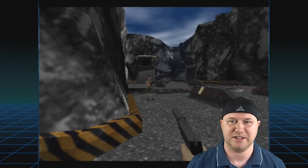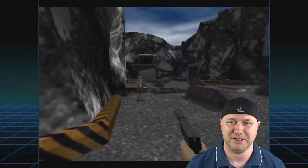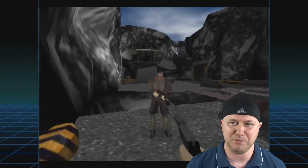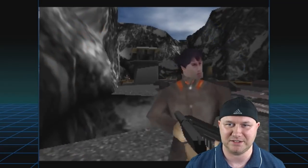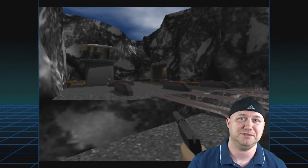Here's a guard — let's take care of him. Before I couldn't even kill this guy, and it looks like I'm having a hard time now as well. But at least we can move toward him and look him in the face — like a real man. There we go — see, it works.